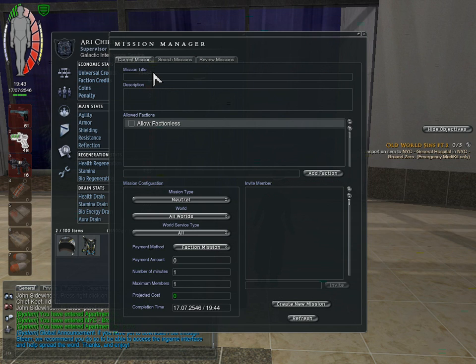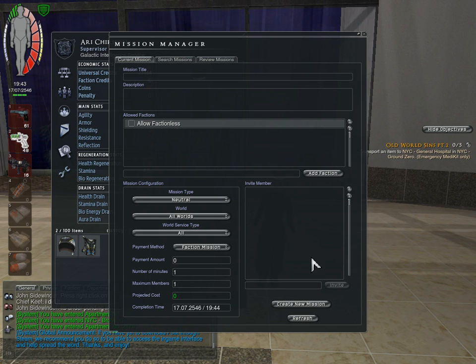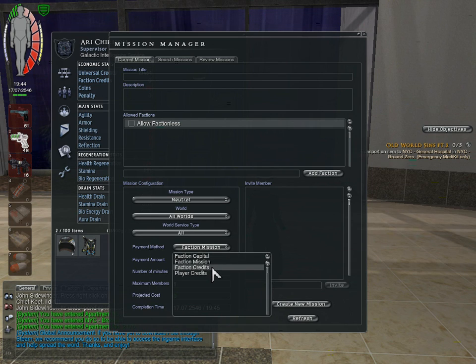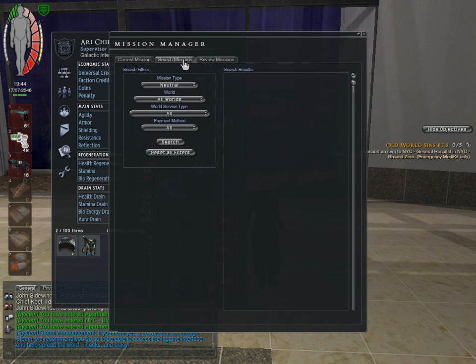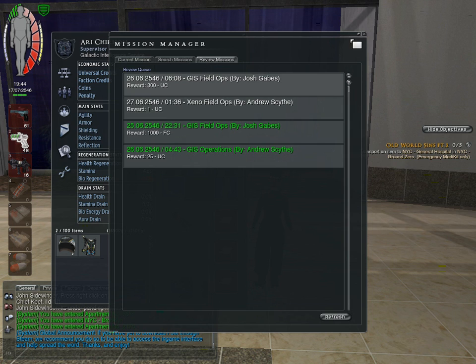Groups, or missions — you can create them and assign a reward. You can assign specific factions to be allowed to join, like if you're doing a covert operation with a group of friends. It pays everyone in the mission. You can select payment via the actual faction's money, faction credits, your own credits, or FC. This also lists currently available missions based on your search criteria, and allows you to approve missions for money and such.